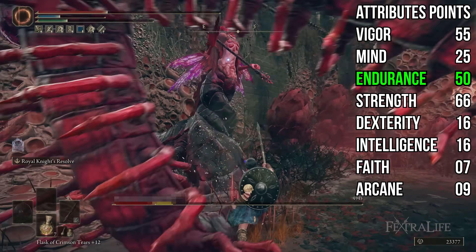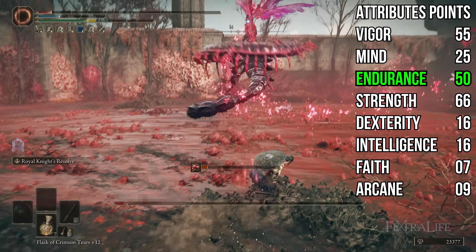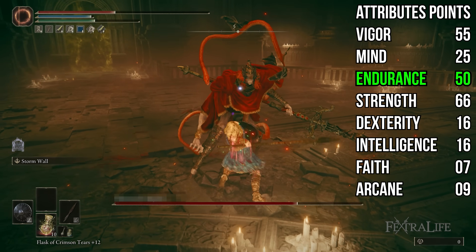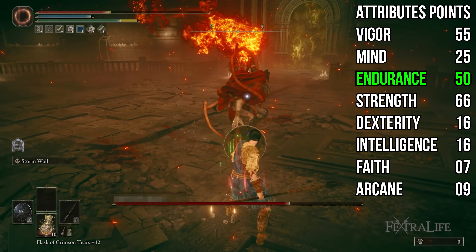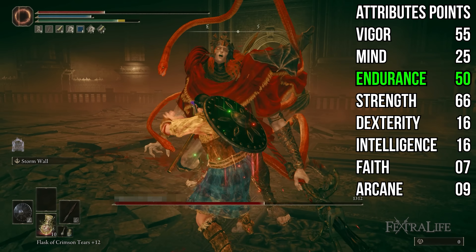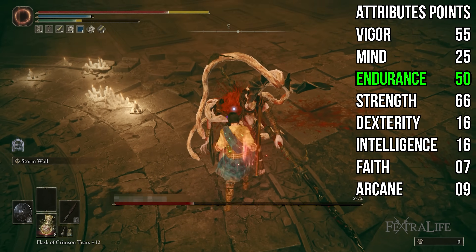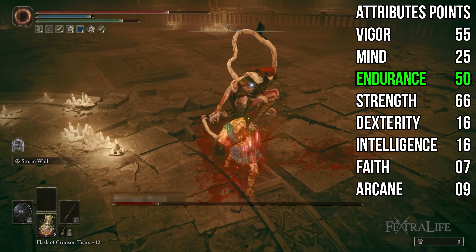You might be wondering why I have Endurance at 50. This is not recommended for most builds, and frankly it's probably about 10 points too high for this build. Once you hit 40 Endurance, you don't see much stamina improvement. I did it to get my equip load down to light. You could use a talisman in one of your slots to make yourself light and save those attribute points. You're not really getting a ton of benefit from 40 to 50 Endurance other than equip weight. You can also use the Winged Crystal Tear in boss fights if you want to light roll and take points out of Endurance. But having extra stamina is nice, particularly if you find yourself blocking a lot with your shield.